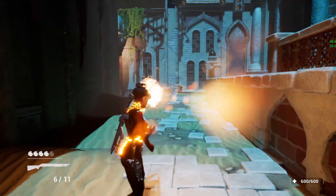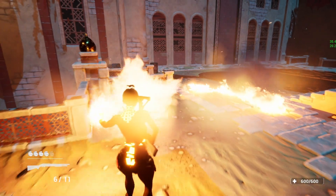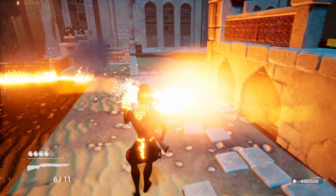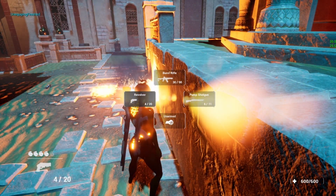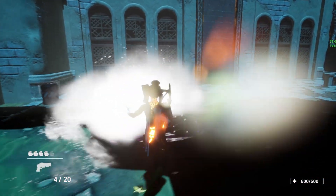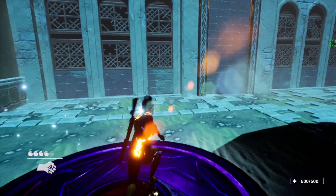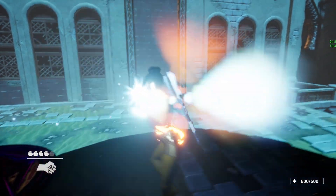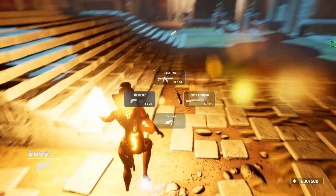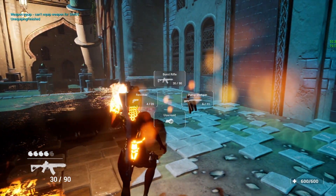The magic system is in. This is the flame — I don't have it set to hurt the enemies yet but I'm going to work on that. You can see the frame rate spikes when I use it, so that's something I need to figure out. I'm showing the different magic types now — here's the AOE version — let me go ahead and put it on the ground.